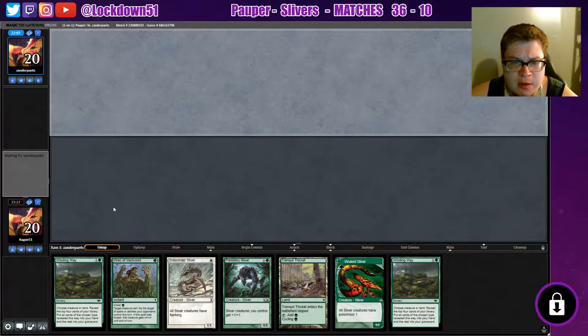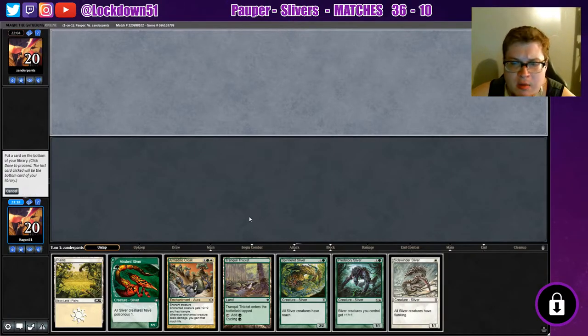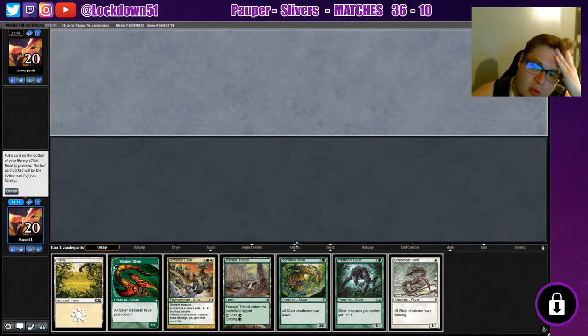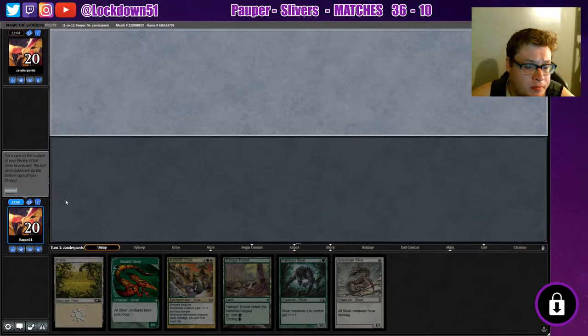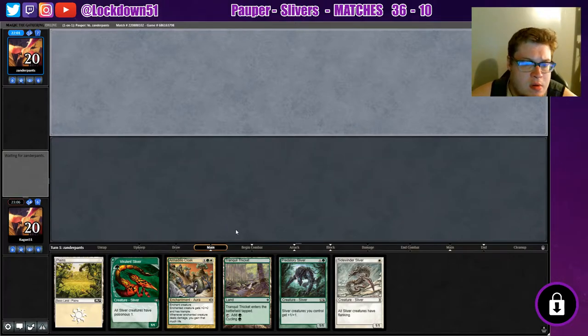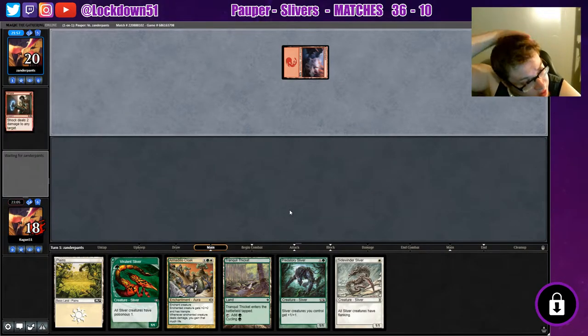I can't keep this hand, it's a bad hand. Let's throw it back - there's armadillo cloak. That's another kind of crappy hand but we'll keep it. What are we putting to the bottom here? I guess a spinneret - yeah, we'll put a spinneret on the bottom.